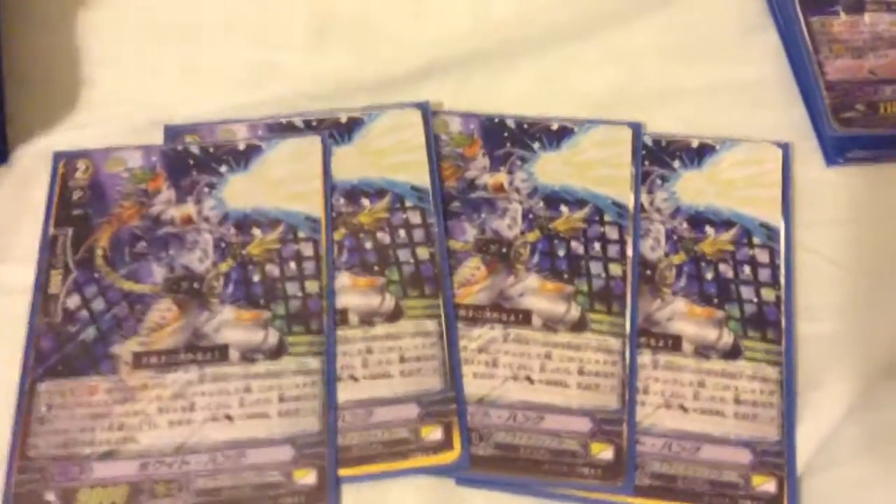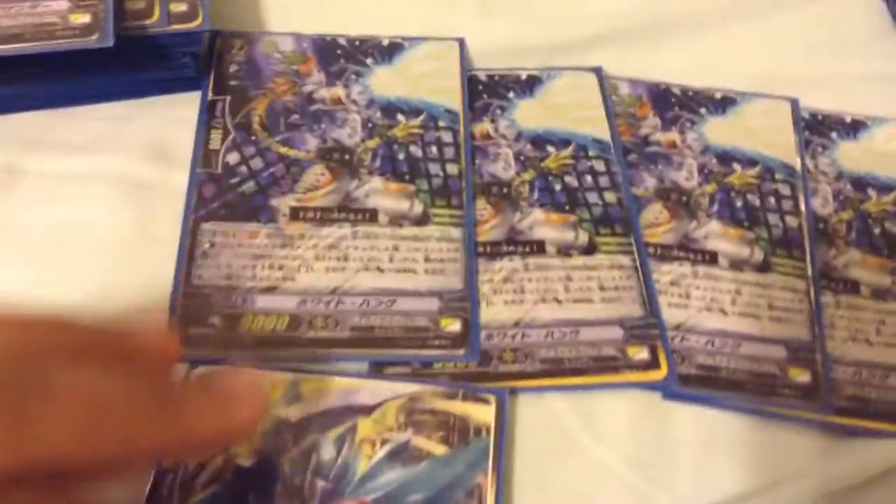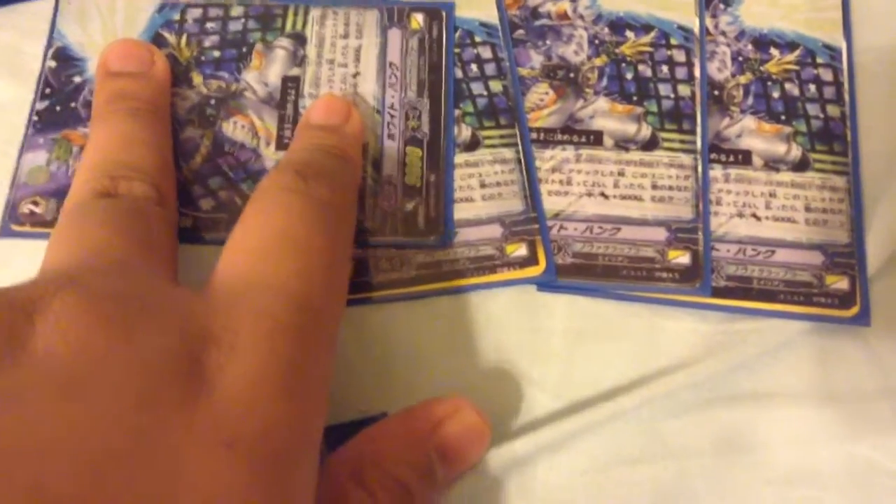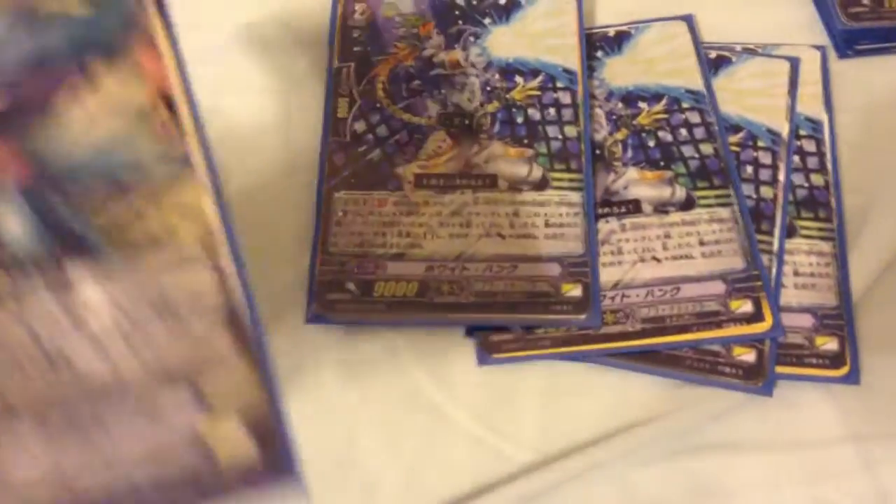Next I'm playing four White Hank. White Hank is definitely one of the MVPs of the deck. His effect is Generation Blast 1 — when he attacks a Vanguard and he's boosted, choose one of my Rear Guards and stand it. Keep in mind he's not restricted to standing another White Hank, so he could just stand another White Hank and chain another skill — it's really fun. And the stood unit gets plus 5k.